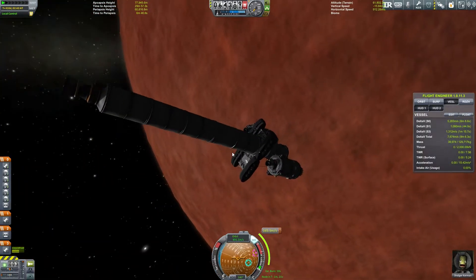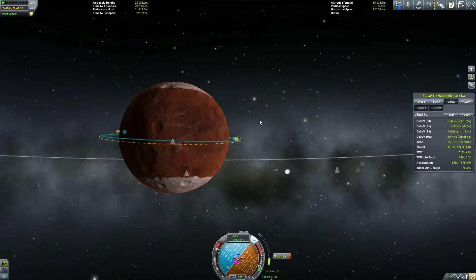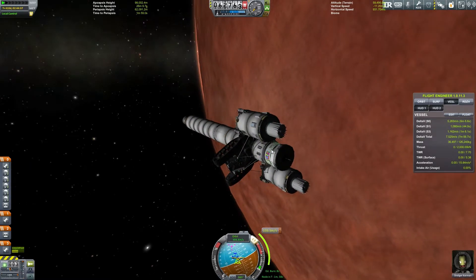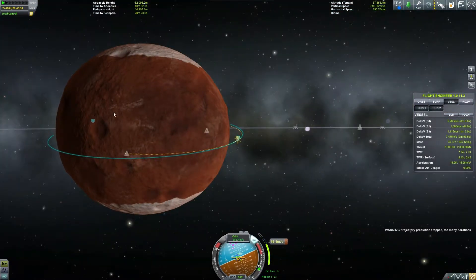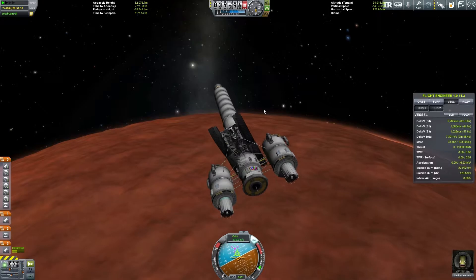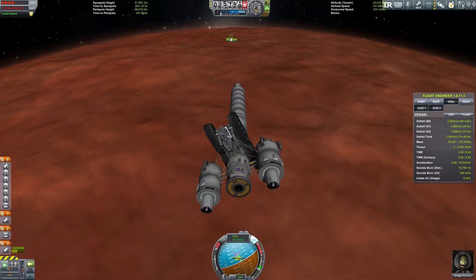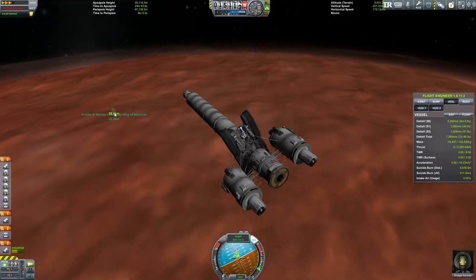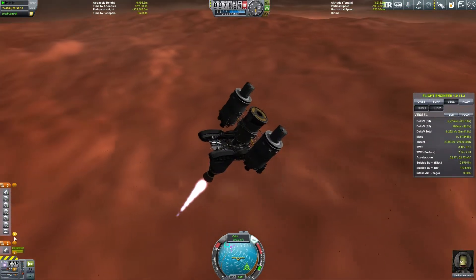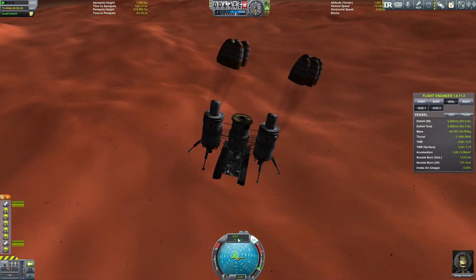We are going to give ourselves an ever so slight inclination so that we actually pass over the interplanetary vessel, because if we continued going around the equator we would land hundreds of kilometers away from it — it would take a considerable time to travel towards that vessel. So we gave ourselves the inclination and cut our velocity down. We are actually going in for a landing. Keep in mind this is a one-time thing: if we mess up it's over, since quick load is broken.